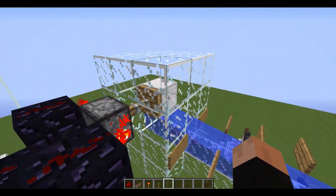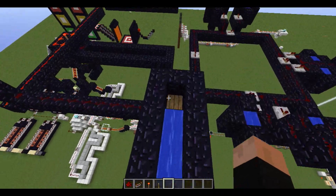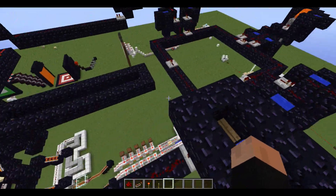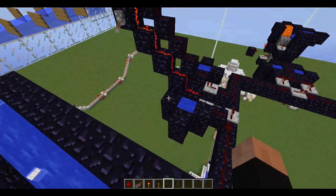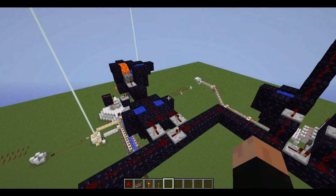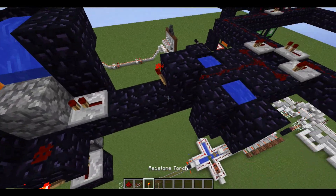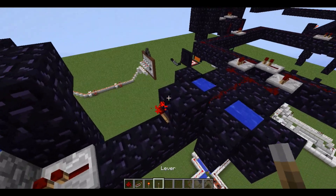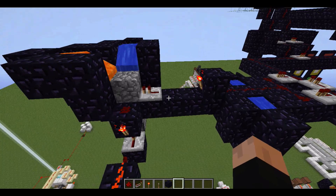Basically, there's a sheep in there, and the piston extends, suffocates them, and they drop wool. That wool flows along and lands on a pressure plate. Both sides, the same thing occurs. They get there at roughly the same time. While that is happening, this side gets a pulse — of course it doesn't, because I've broken the redstone here.